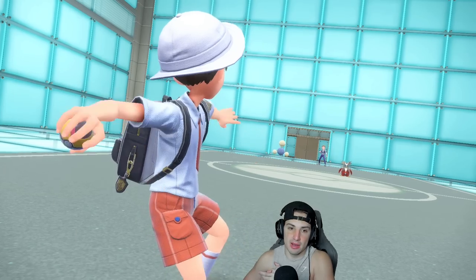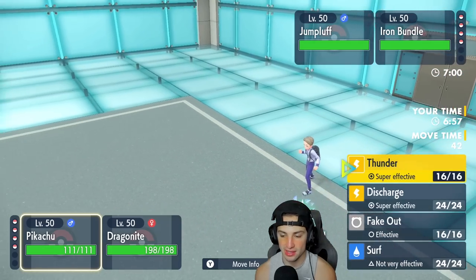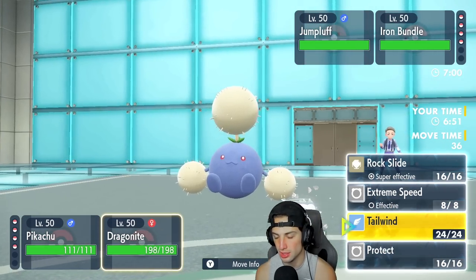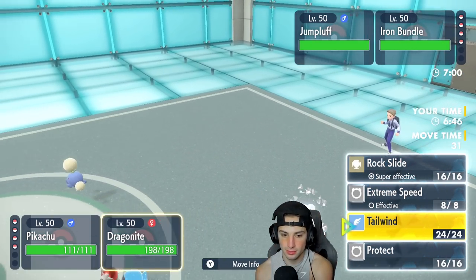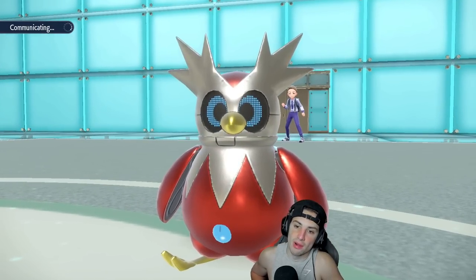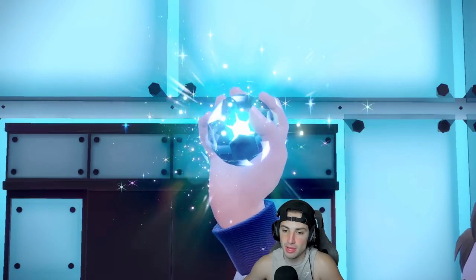Jumpuff and Iron Bundle come out for the opponent. Do we Fake Out the Jumpuff or the Iron Bundle? Iron Bundle might just swap, so faking out Jumpuff could be the call. I could also Terastalize into Normal and just pop a Tailwind with Dragonite — that might be my play. The reason I Terastalize is so Iron Bundle can't take me out with any Ice move.